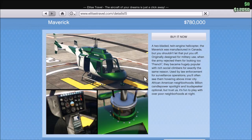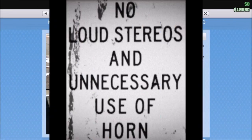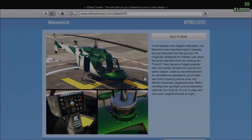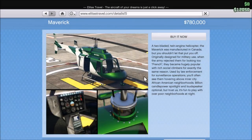The description also says 'hovering above inner-city African-American neighborhoods, billion candle power spotlight.' That really stands out to me because that's not the first time this game has used the word 'candle' in a weird way. There's an in-game audio clip that references 'handle your candle' and 'under your candle.' It stood out and I want to mention that we have been given clues — like our path is lit.